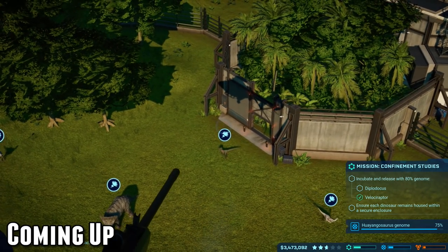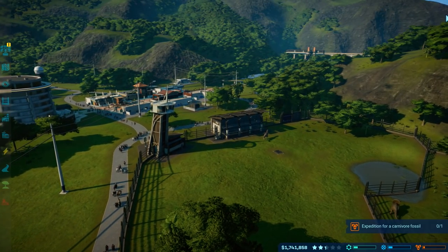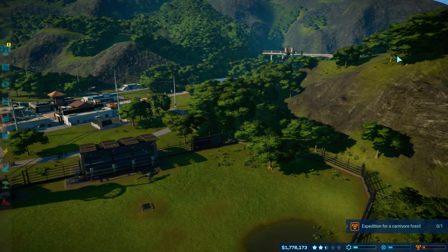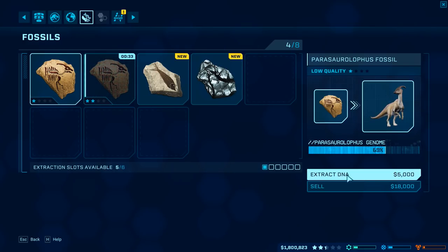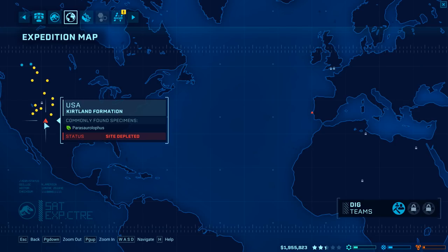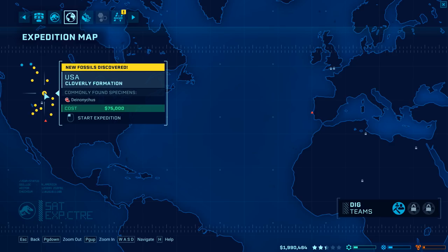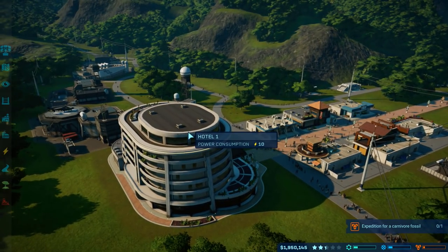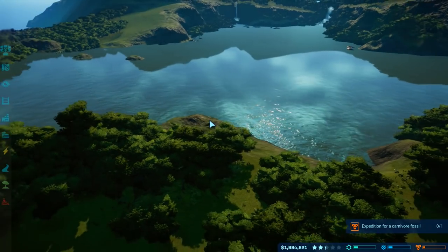Hello everybody and welcome back to Jurassic World Evolution! Today we're in Isla Taccano, picking up from where we last left off. We're gonna keep extracting — this is the episode where we're gonna get Parasaurolophus, I'm really hoping. Our park's not doing too bad, I've got to admit we're doing pretty darn good. I hope you guys have a lovely day today — look at what's in front of us!